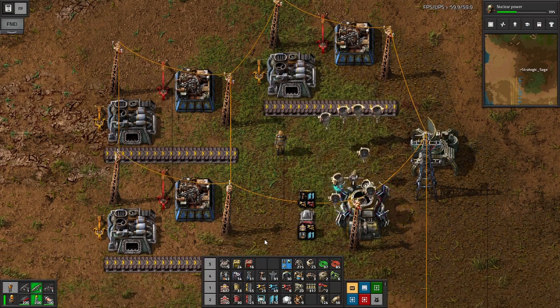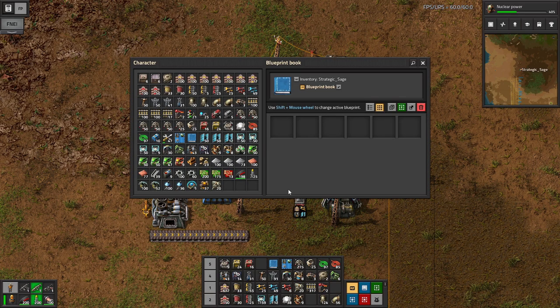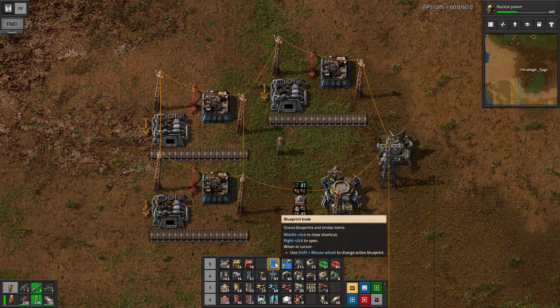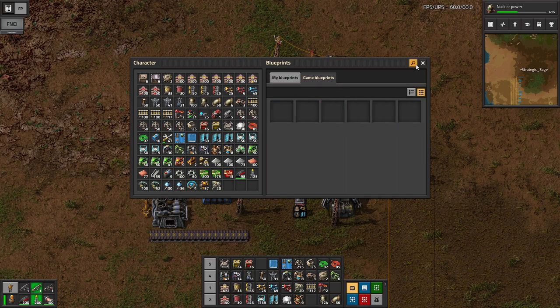Once placed, the robots will place everything down. There are also ways to organize many different blueprints - for example, the blueprint book. Right-click to open it, set a name, and drag blueprints into it. Worth noting: if you destroy the blueprint book, you also destroy any blueprints that were in it, so be careful. Then we have the blueprint library - the My Blueprints section saves blueprints between any of your saves, very useful if you come up with solutions in one game and want to use them in another. Game blueprints is just for the current save.